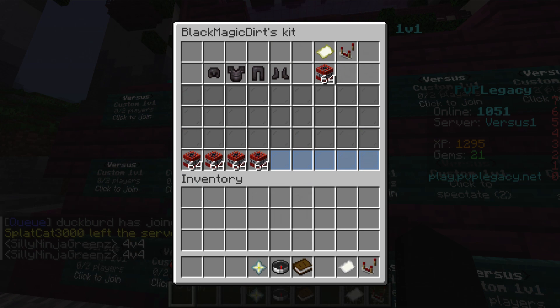Alright, to start off we have this kit. You know why it's not good - because all the TNT, no flint and steel, and just netherite armor. First of all, you don't need TNT, and you also don't need netherite armor. Just go for diamond. Don't be a sweat. You'll get netherite. Sure, an SMP is fine, but not on PvP Legacy, please.